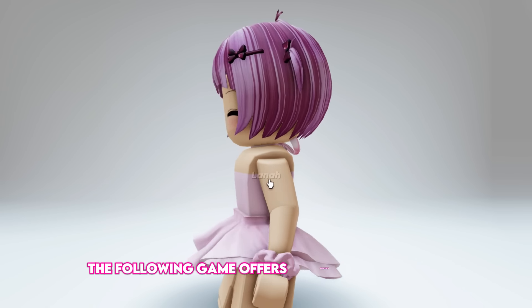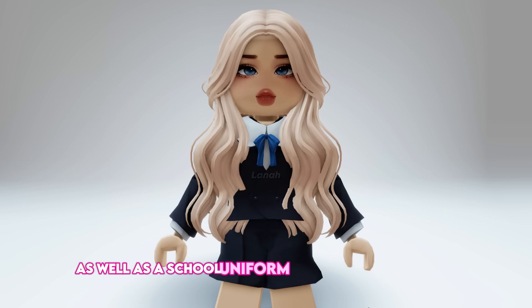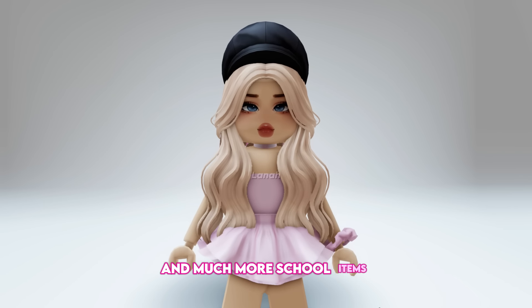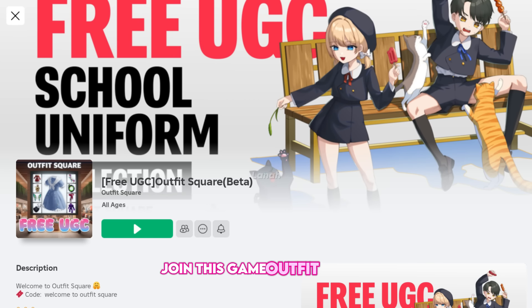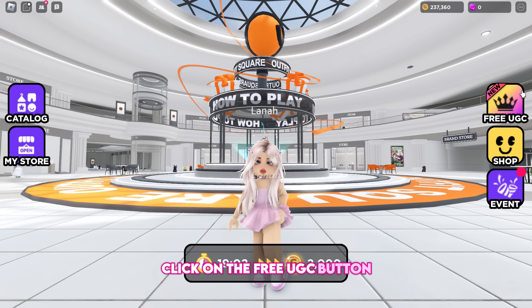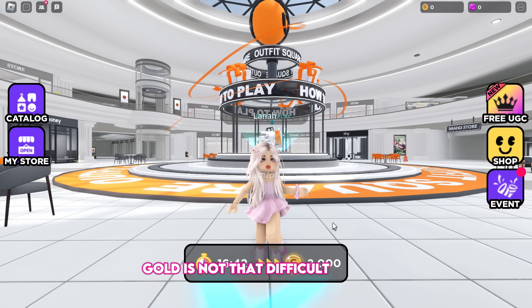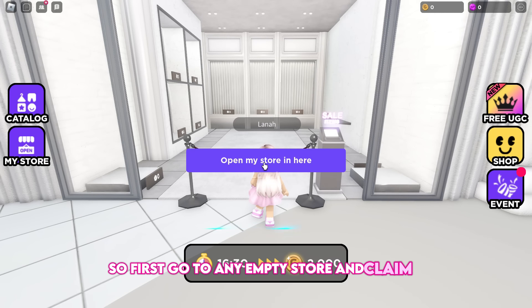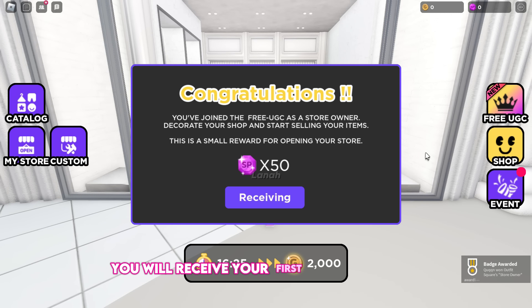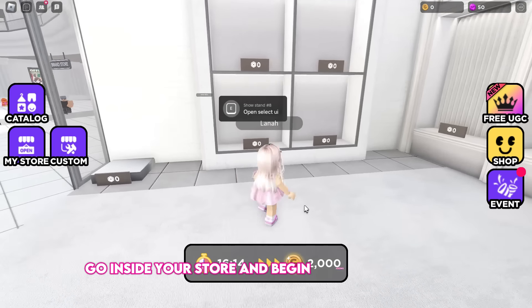The following game offers beautiful anime items such as a short hair and a school uniform for girls with a pink bow, as well as a school uniform for boys with a blue bow, and more school items like a hat, school shoes, and a school backpack. Join this game, Outfit Square. Click on the free UGC button to view the available UGC items. The hair and school items will be added to the catalog very soon, so begin grinding gold. First, go to any empty store and claim it — you will receive your first 50 store points. Then go inside your store and begin adding some items.